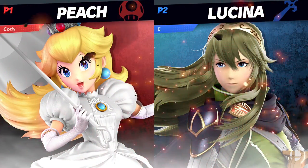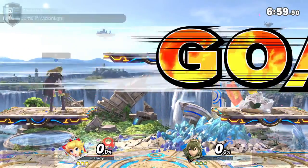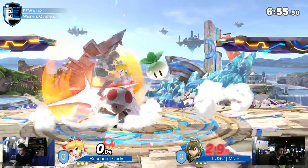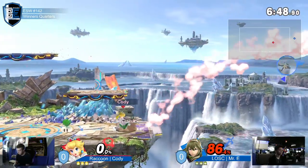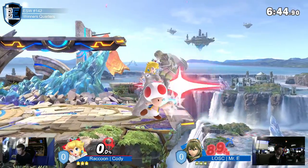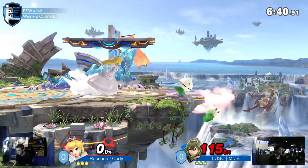Counter is very good against Peach if you have a window — you can get counter out, that'll definitely throw a wrench in everything Peach wants to do, because Peach has combos, but most of them are true so it doesn't even matter. As we can see immediately, 101 on Mr. E before Cody even gets hit.